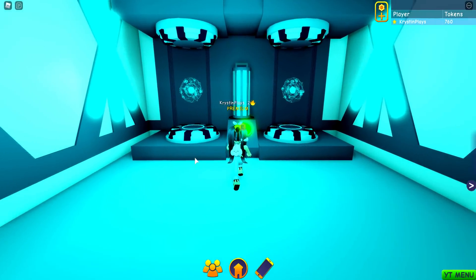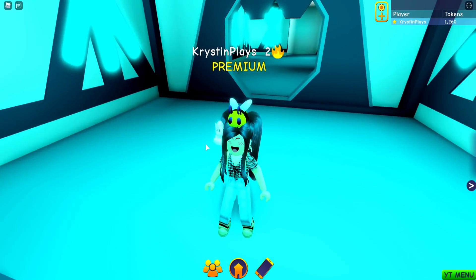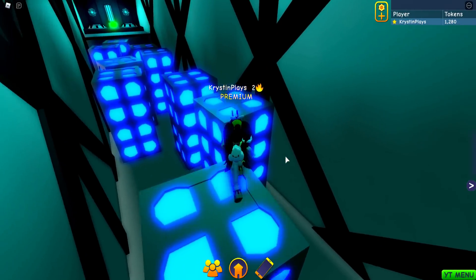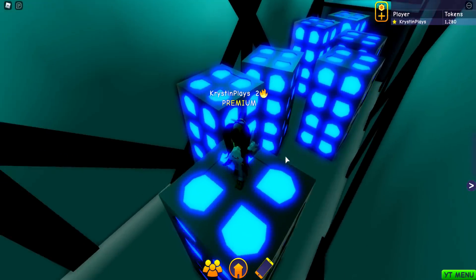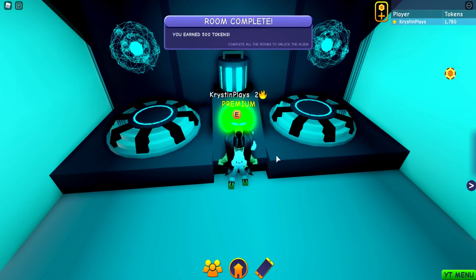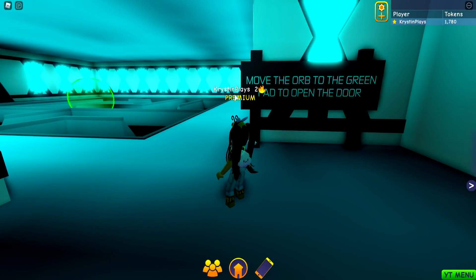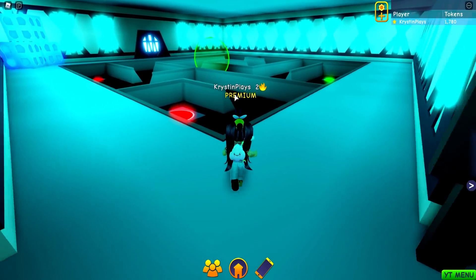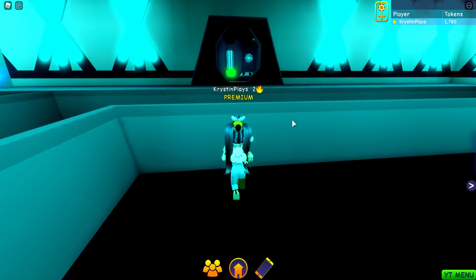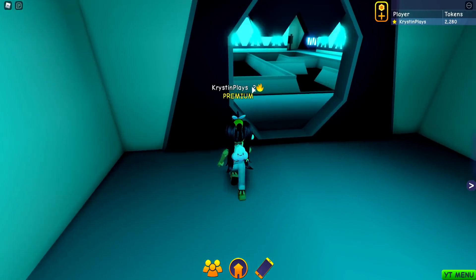How did that even happen? I swear on both my dogs this literally is the first time. We did earn 500 tokens. I have not even got a pet yet, so the alien is literally going to be my first pet. If you've ever seen me do obbies or anything that takes skill, I am so bad at it. But yeah, we did it — we got another 500 tokens. It's pretty cool, like you don't just log on and have nothing. Move the orb to the green pad to open the door — this is really cool, I like this. We got 500 more tokens.